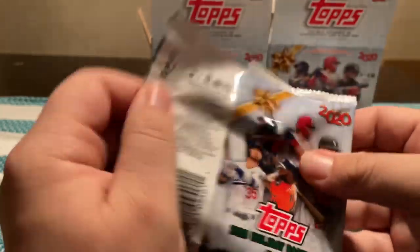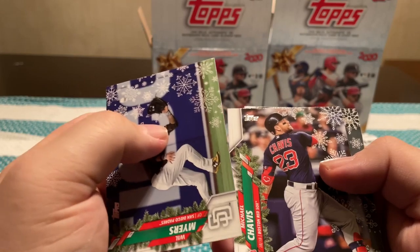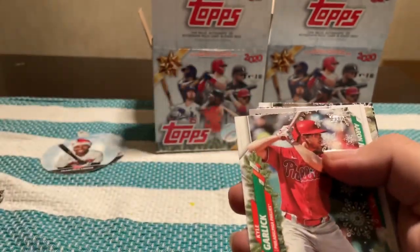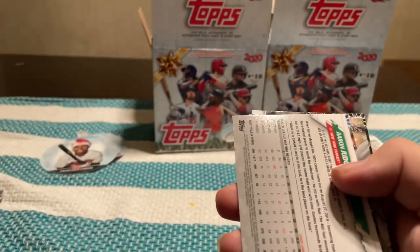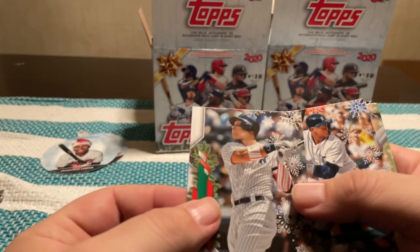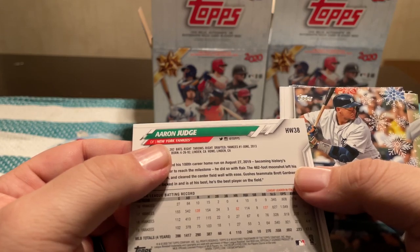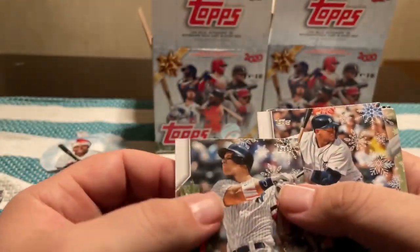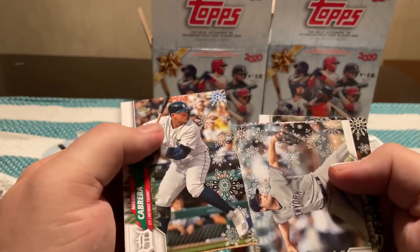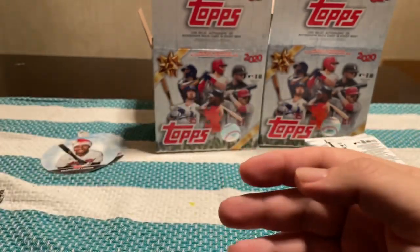Last pack for one of the boxes. Will Myers, Michael Chavis, Kaboom card, Bo Bichette — this card's backwards. Aaron Judge. Usually when cards are backwards it means something, but I don't know the difference between super short prints and short prints and all that. Miguel Cabrera, Gerrit Cole, Rafael Devers, and then a Sean Murphy rookie.